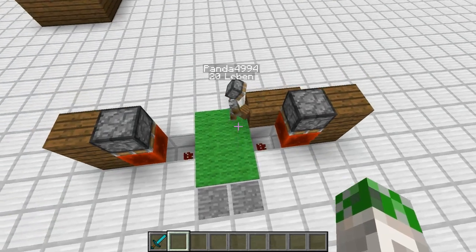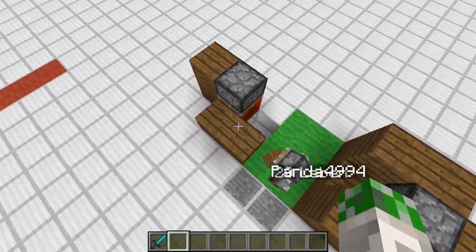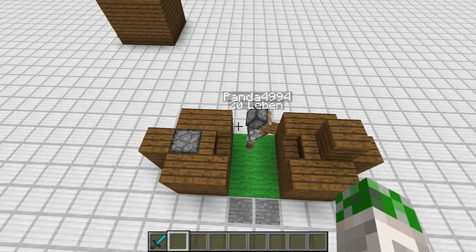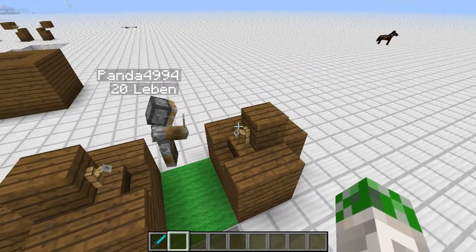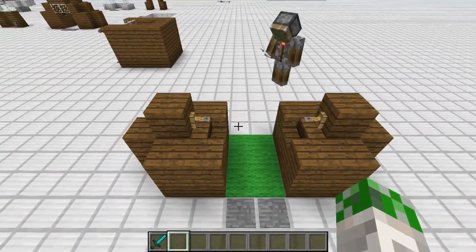There we go. Now we just need to frame it in with a few blocks around it, just like that. Very simple. Now two stairs. And two blocks on top of the sticky pistons. Now we need to attach the trip wire hooks left and right. Two strings in the middle — make sure it connects. Click. And there we go — that's the redstone part done.